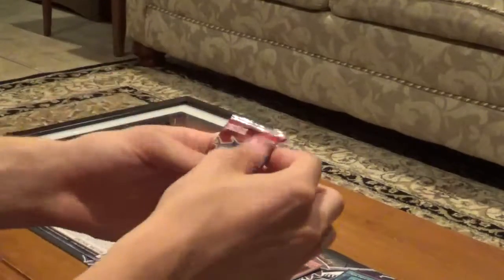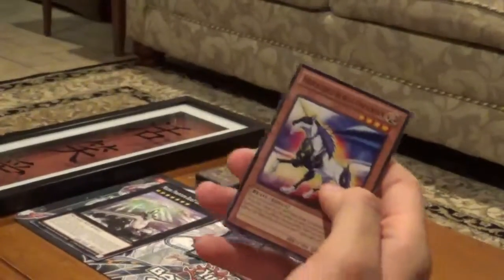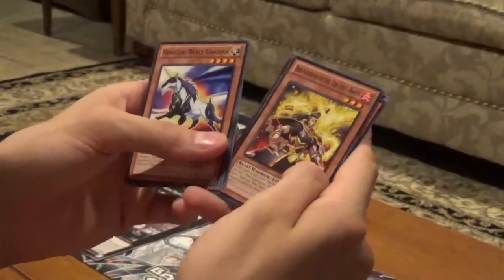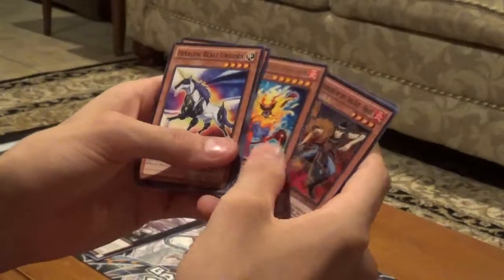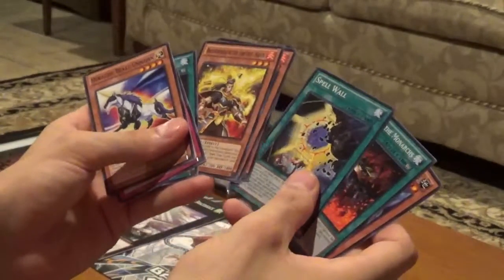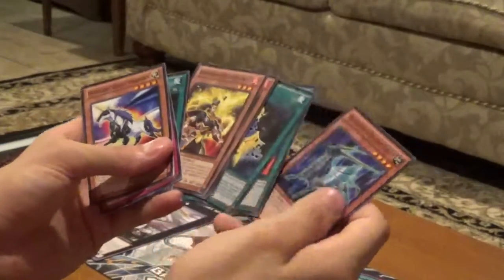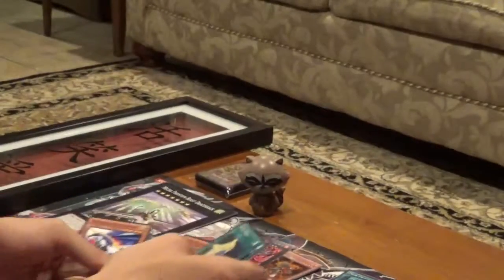Let's go with Cosmo Blazer. Heraldic Beast Unicorn, Jurok Impact, Hazy Pillar, Brotherhood of the Fire Fist Raven, Hazy Flame Manticore, and Brotherhood of the Fire Fist Snake. This is a good pack — those three are nice. Spellwall, March the Monarchs, that's cool, and Heraldic Beast General. Those are sick.